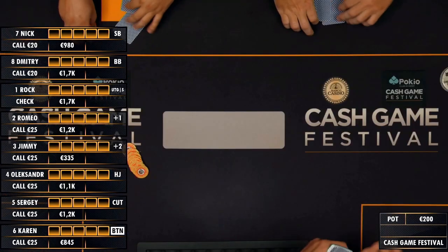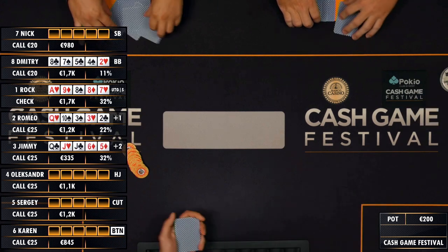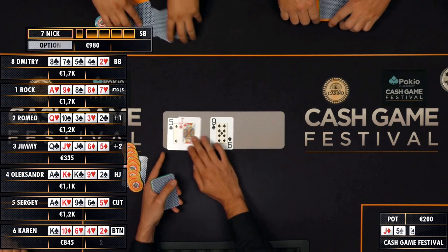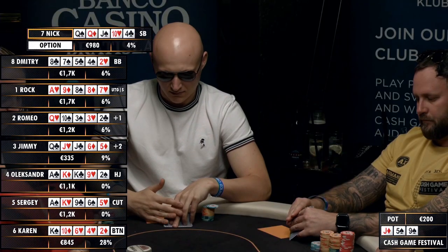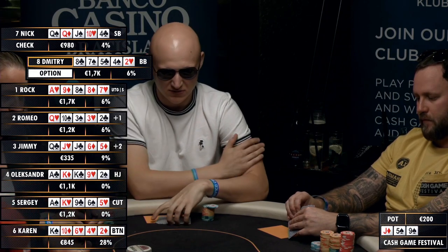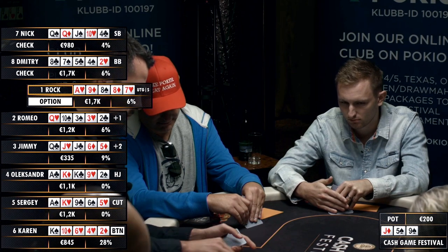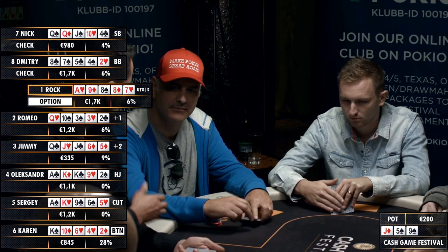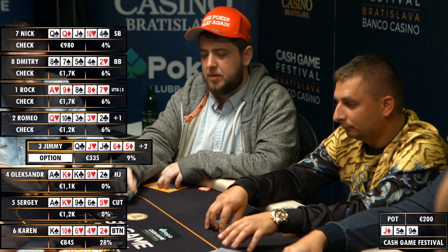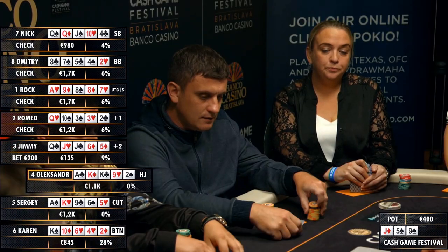We've got a 25 euro bomb pot. For those who don't know what a bomb pot is, everyone gets dealt a hand and it's straight to the flop, which makes things interesting especially in five-card Omaha. Anyone can have anything and there's no real knowledge of pre-flop ranges. It does mean that people are pretty honest post-flop — you don't see an awful lot of bluffing. It should involve a lot of bluffing but ends up being quite honest on flops and turns.